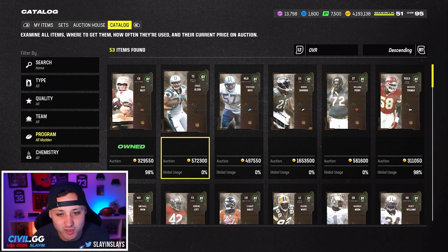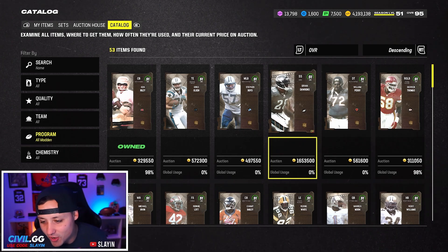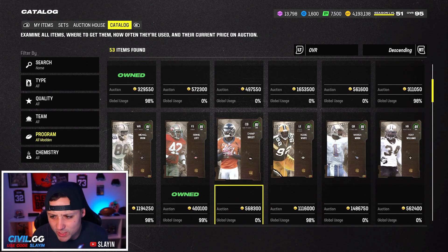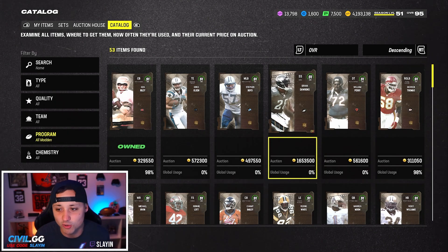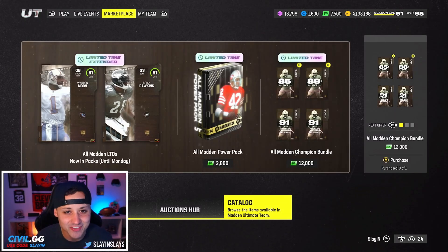All Madden Part Two, man. We got some really good cards: Greg Olsen, Stephen Boyd limited time, Brian Dawkins limited time, Warren Moon — who looks like the best quarterback in the game. We also have Champ Bailey, a really solid card, Ricky Williams, William Perry. This is a good drop — we finally get a new tight end option with Greg Olsen.